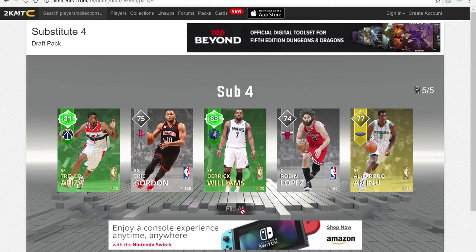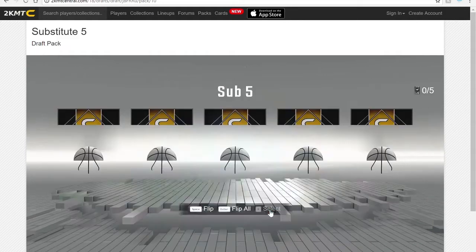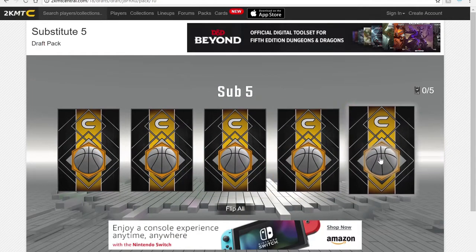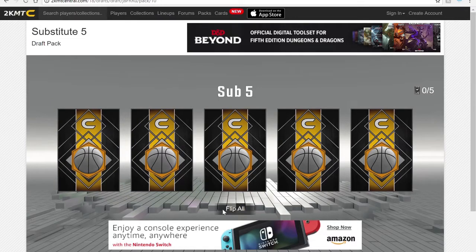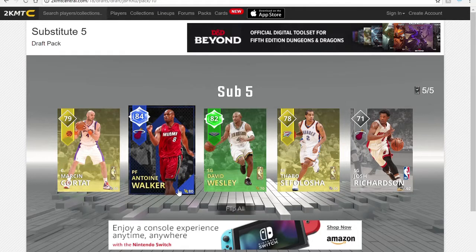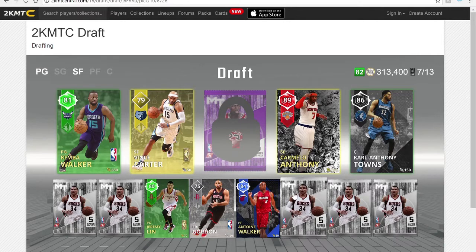We're gonna take Eric Gordon because I do have a ruby Eric Gordon on the Clippers — definitely adds some three-point shooting to this team. Hopefully we can draft the sapphire — oh, Antoine Walker! I think I might have that. Yes, I do have one on the Celtics, it's a ruby, so that is awesome. I'm gonna take him. Sometimes I have to check — I have my Xbox on right here just to double check.